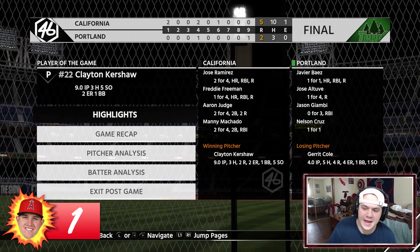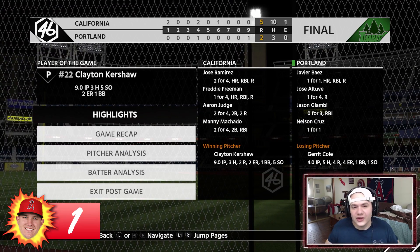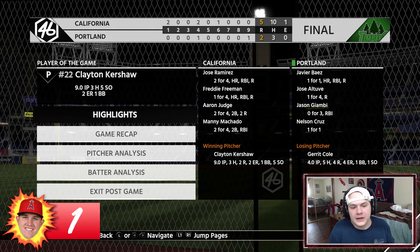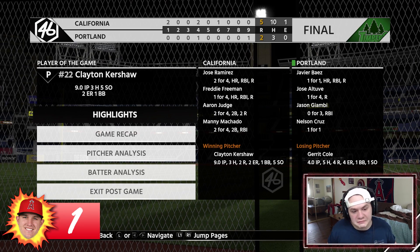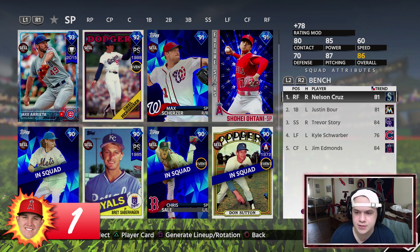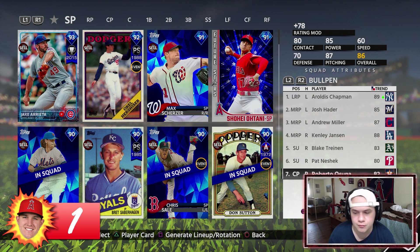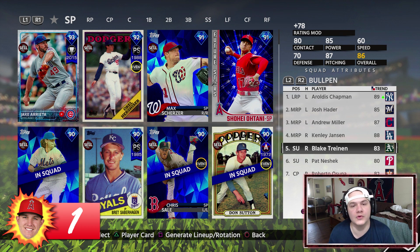We won the game, but looking at the upgrades — we literally just got one. Mike Trout went 0 for 4, but the hit-list downgrade goes away because we won. We didn't score the required run amount, and Trout did nothing offensively. Just one upgrade for winning. With one upgrade, let me know in the comments whether you want to upgrade the catcher — Gary Sanchez needs to go to a diamond — or upgrade one of the three right-handed bullpen arms: Blake Trinan, Pat Neshek, or Roberto Osuna.